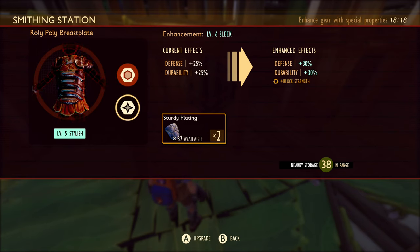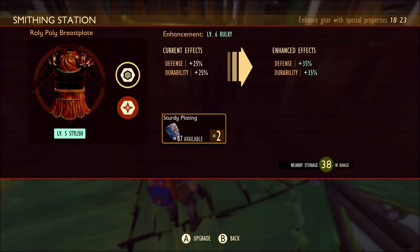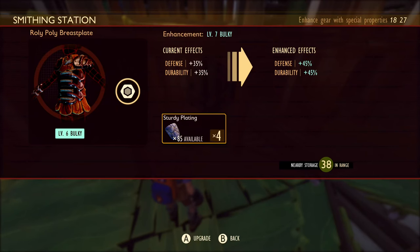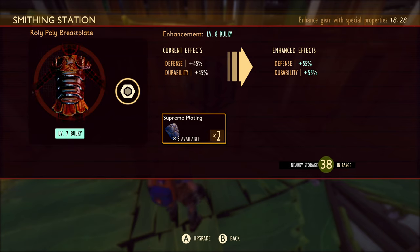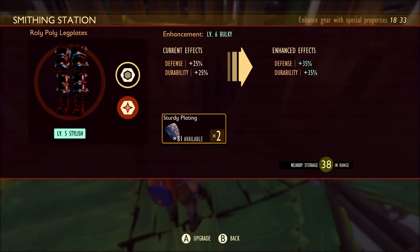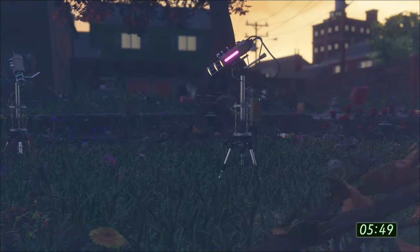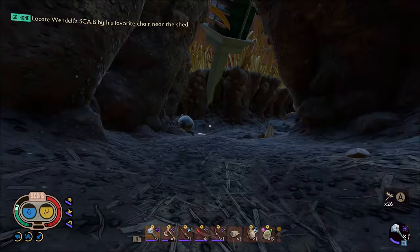For the armor pieces, going up the sleek path gives you block strength, which increases your block gauge. That's not necessarily important if you're going for perfect blocks, which I always try to do — though it sometimes backfires. For the roly-poly I'm going to go bulky because I want the extra defense and extra durability boosted as much as I can. With the sturdy plating I'll take it up to level seven. Same with the leg plates and the helmet — bulky path. The marksman's cap I'll take up to level seven as well.